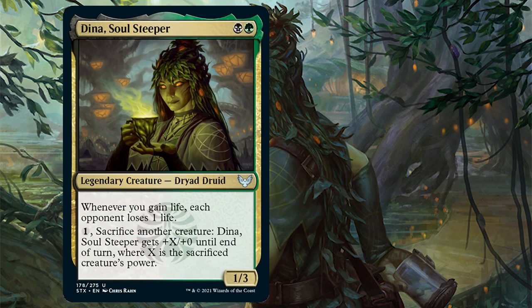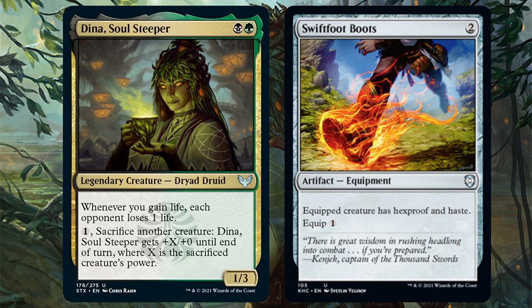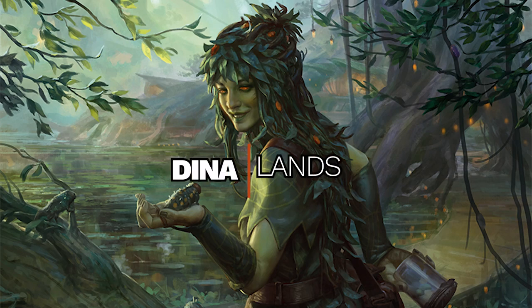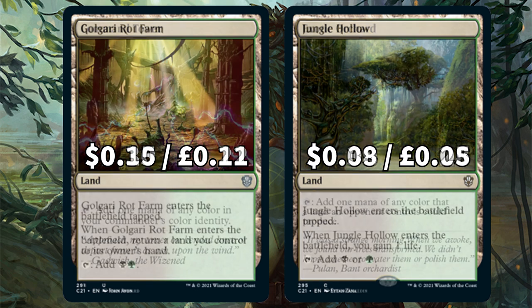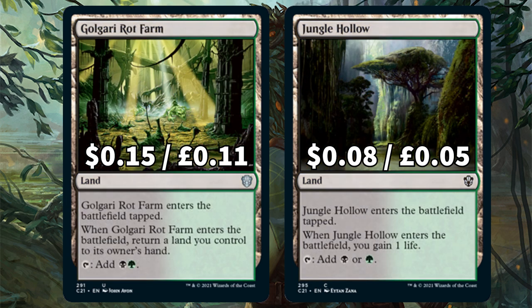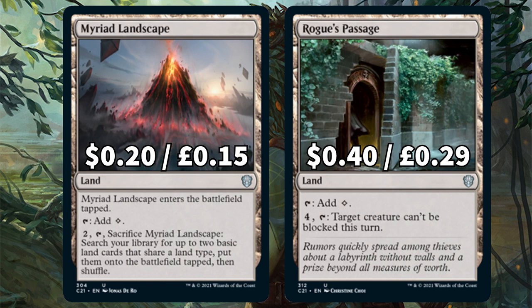Lastly, because I always want to protect my commander, I've put Swiftfoot Boots in there to keep Dina on the field for as long as possible. For the lands: 13 are Swamp and 12 are Forest. We also have Commander staples like Command Tower and Exotic Orchard for varying mana. Next up is Golgari Rot Farm and Jungle Hollow because they're cheap to buy, plus a bounce land. Myriad Landscape lets you sacrifice it to get two basic lands, and Rogue's Passage — cheap to buy and I throw it into every Commander deck just to make something unblockable.